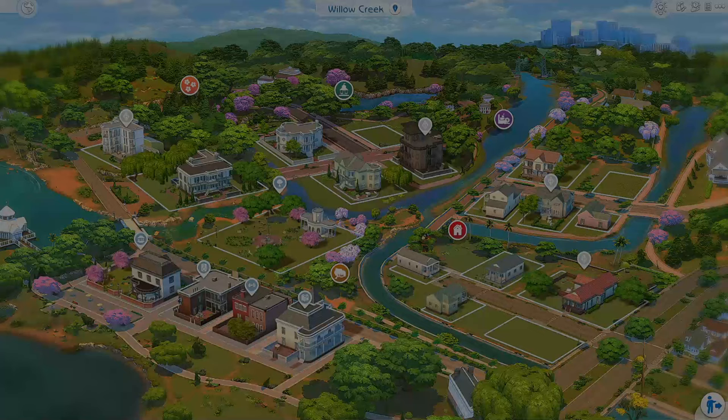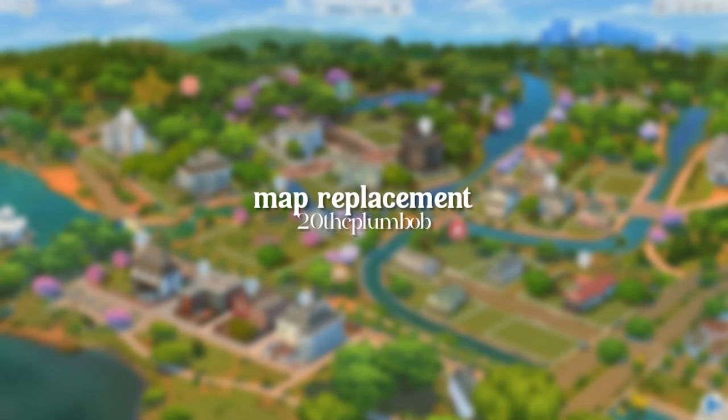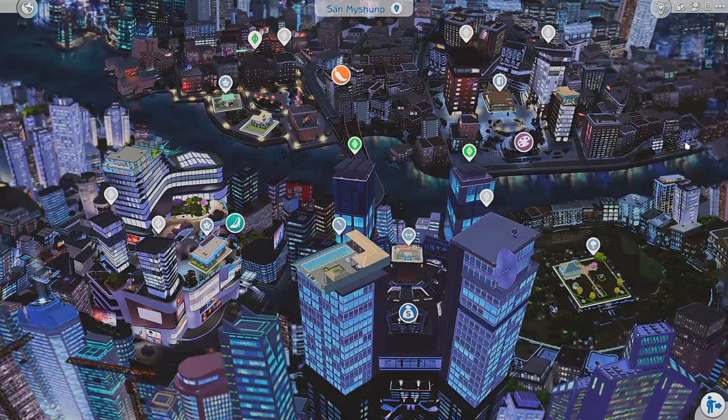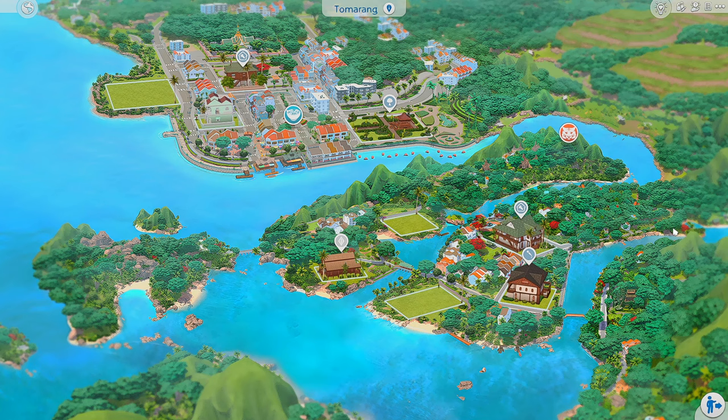Look at how beautiful Willow Creek looks — this is a map replacement by 20th Sea Plum Bob. They have multiple map replacements: this isn't the only one. There's Semishine, with two options — a nightlife one or a lighter daytime one — and a new one that got released is the Tom Meringue map replacement. Look at the greenery and the art, it looks so gorgeous.